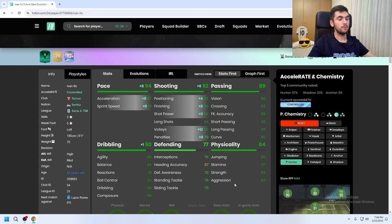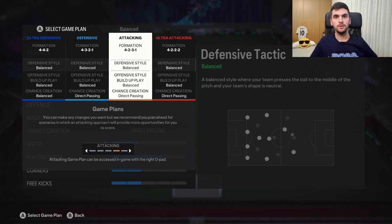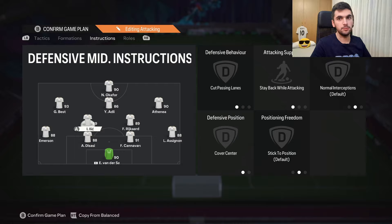If you're gonna play him as CM attacking, you should give him a Hunter chemistry style, but if you're gonna play him as CM or CDM stay back or balance, you should give him a Shadow chemistry style. And for instructions, I'm gonna give him CDM, mark player, stay back, cover center.